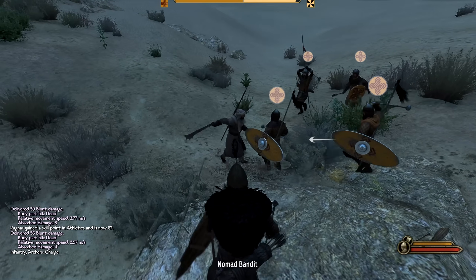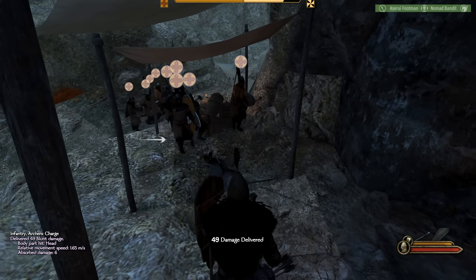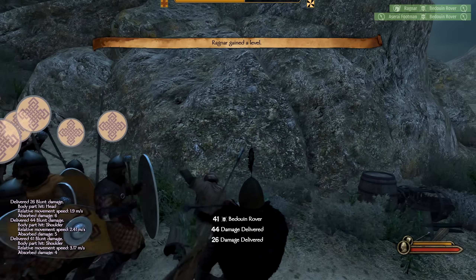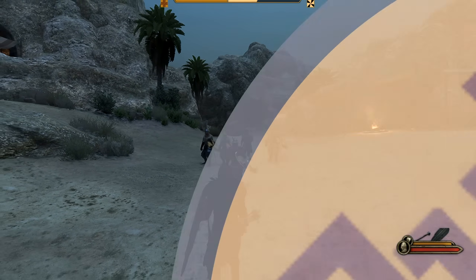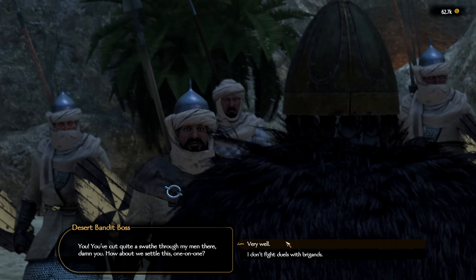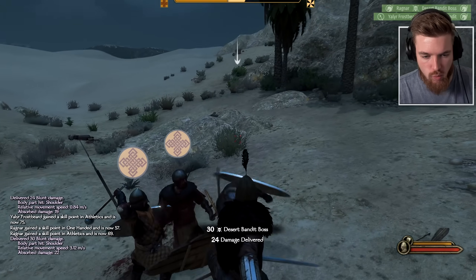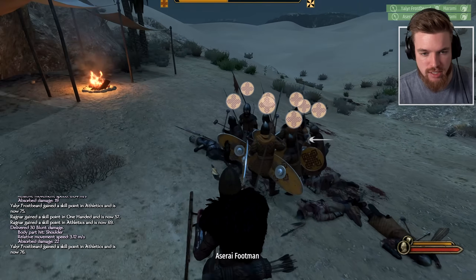All of the bandits you kill in the bandit hideout will become your prisoners. Especially in the Azarii area, the bandits are a really high level, so you can sell them for even more gold compared to any other faction apart from the Kuzate. But the Kuzate faction has bows which makes them far more dangerous to deal with, which is why I recommend specifically coming to the desert. At the final battle, choose not to duel the enemy bandit boss — instead say 'I don't fight duels with brigands' and you'll get all of those extra troops as additional prisoners.